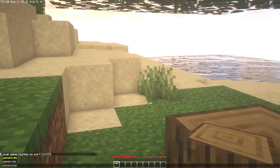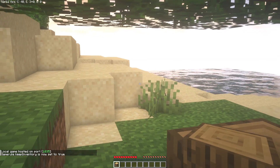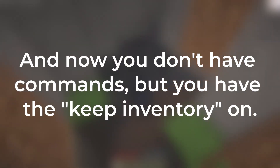Now here write the command: gamerule keepInventory true. Now close your world and open it another time. Now you can die and you will see that you keep your inventory.